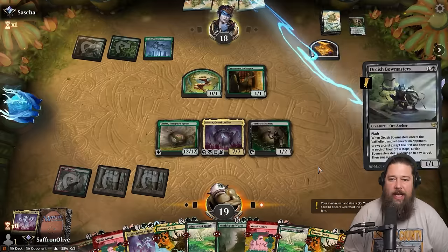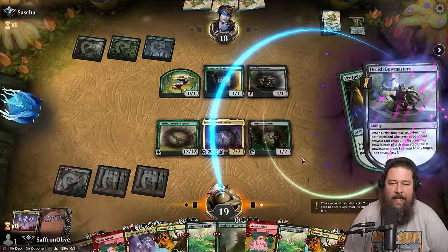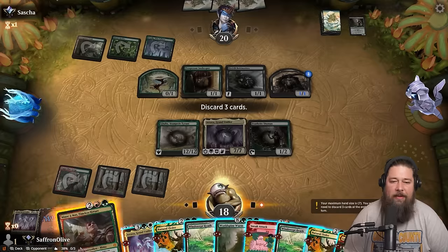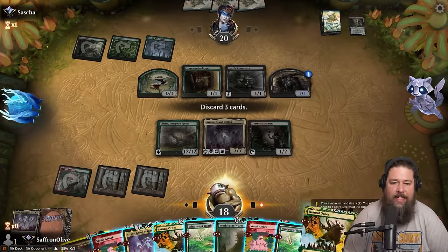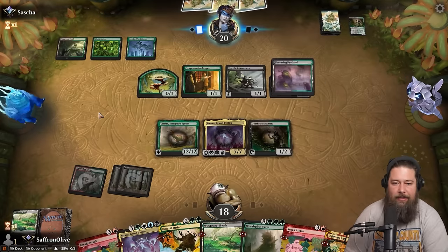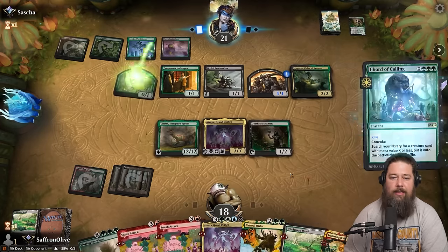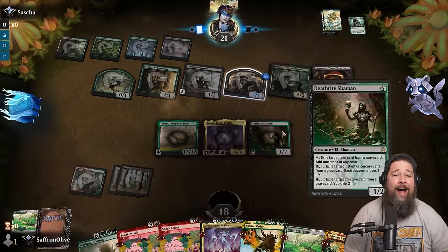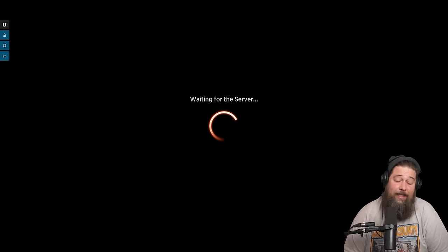Opponent plays a 0/1 plant token. Orcish Bowmasters — fine, doesn't actually do anything relevant. We get pinged, discard three cards. Maybe we should have kept an Atraxa, but we can always Sneak Attack one in the future. Look at our board on turn three though. Opponent plays Hapatra and Court of Calling for Yogg — and that's infinite. We did everything right and still lost. Yogg goes infinite — what can you do?